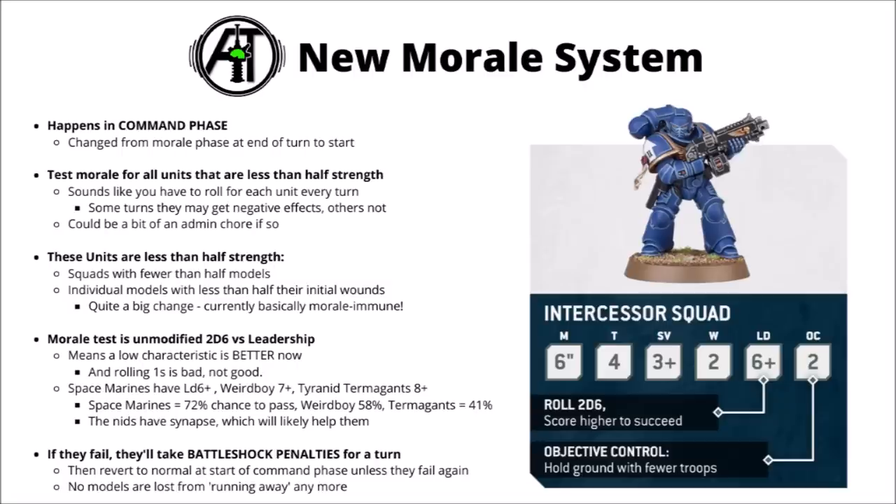This might partly explain why the degrading vehicle profile looks lighter than before — previously vehicles degraded at half strength and quarter strength, now apparently just at one-third strength with minus one to hit. To check morale, you roll 2d6 against the model's leadership characteristic, and in 10th edition a lower leadership number is better. So on a Space Marine with leadership 6+, you roll 2d6 and need to score 6 or higher, otherwise they fail and take Battleshock. Space Marines have a 72% chance to pass, a Weird Boy at 7+ has 58%, and Tyranid Termagants at 8+ have 41%. Tyranids still have their Synapse Rule which will change how they interact with Battleshock. If they fail, they take Battleshock penalties for a single turn — it's not a prolonged effect, so squads can regroup.